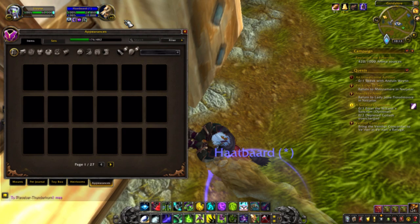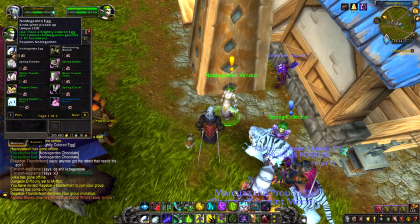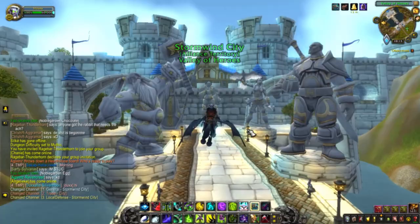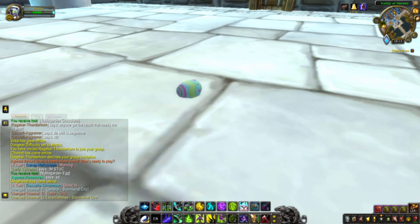For the Noble Garden achievement, the first thing you will need to do is find a Noble Garden vendor. They're in the same towns where you find the eggs. From the vendor you will want to buy a Noble Garden egg for five Noble Garden chocolates. Depending on if you're Horde or Alliance you will have to hide a brightly colored egg in either Silvermoon or Stormwind. To do this, buy the egg, go into the city and just place the egg anywhere you like.